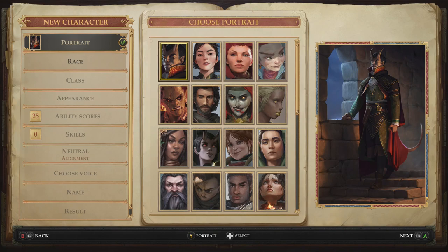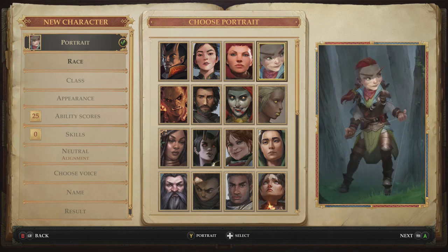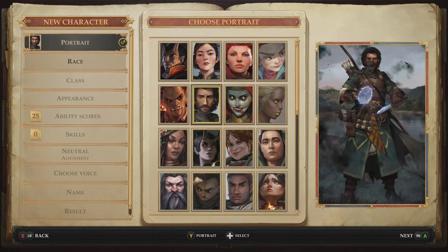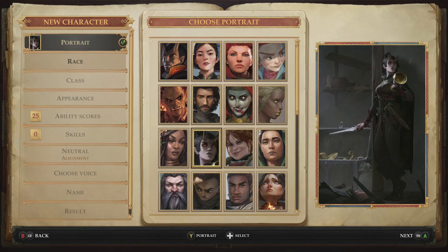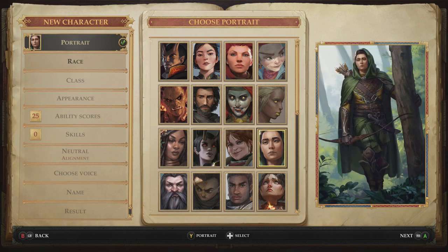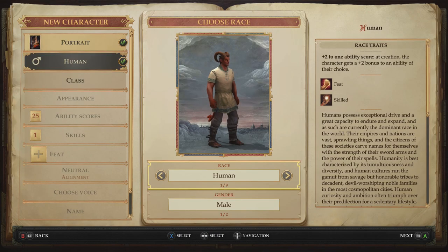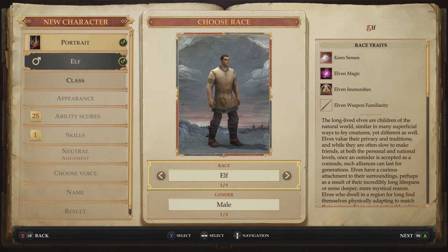Let's start with how to set up your character and the different paths you can choose to design them to your liking. There are 9 character classes to choose from, and each one will change how the world reacts to you. For example, if you pick a half-orc, half-human character, society will not treat you very well compared to playing as a human or halfling. Each character class also has unique abilities — halflings, for instance, have better luck in battle for dodging attacks or landing spells.